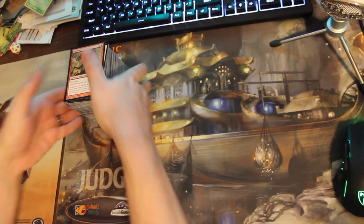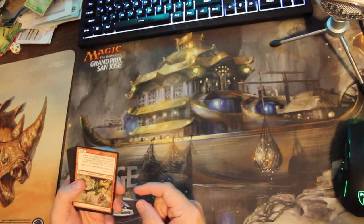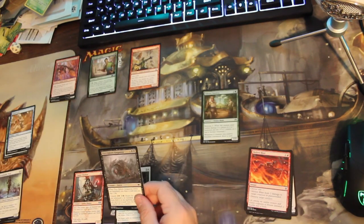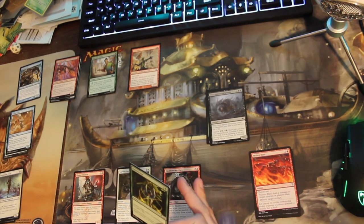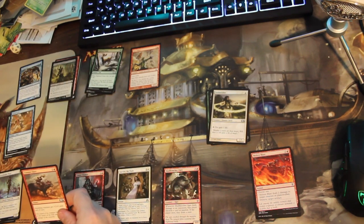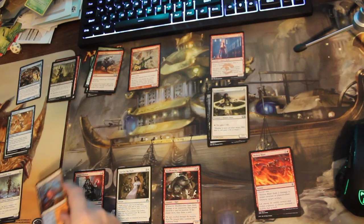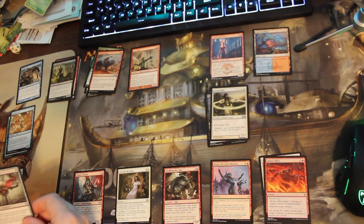Now we'll take this pile and sort it out based on the alphabetic distribution of the set names. So this is Dragon's Maze — it'll go in D. This is Zendikar Rising. The reason I'm doing it this way instead of just set-sorting it completely is I don't have infinite room here and there are seemingly infinite sets. I've already come across 15 different sets or more just in these 20-25 cards. There just wouldn't be room on any desktop to sort them all out completely, so I sort them by letter — this is G for Guilds of Ravnica — by the beginning of the set name, and then I'll sort within each letter.